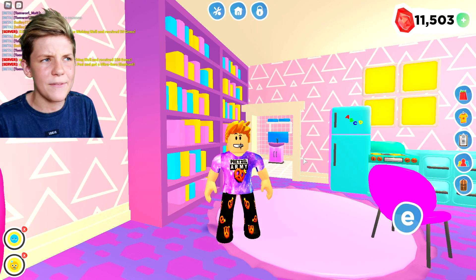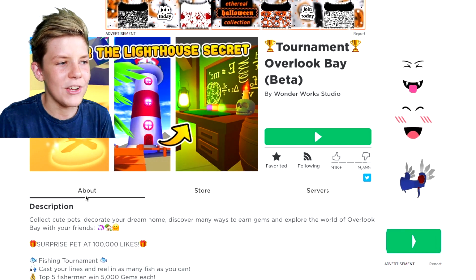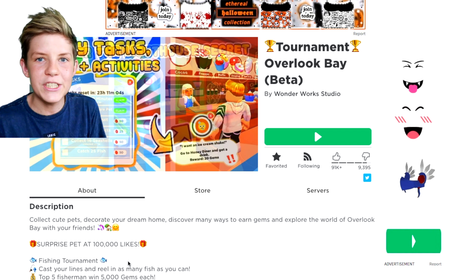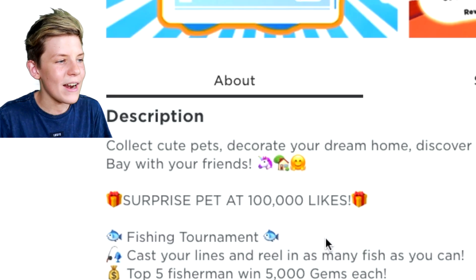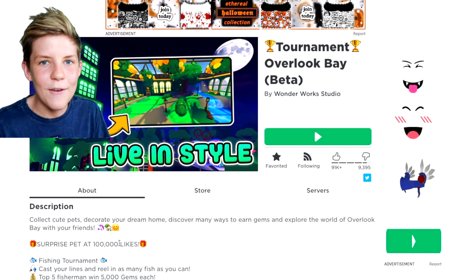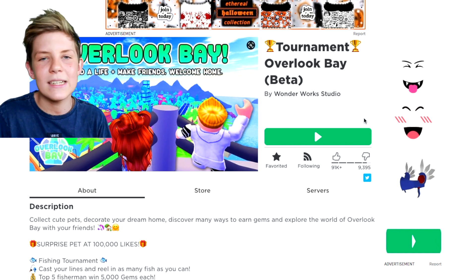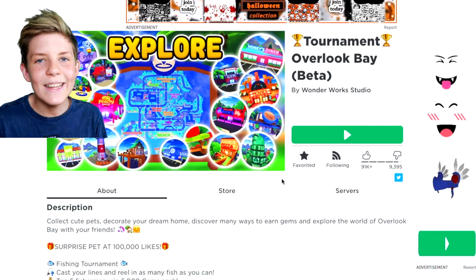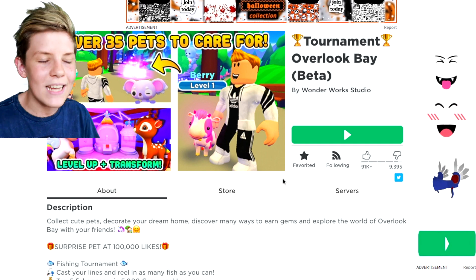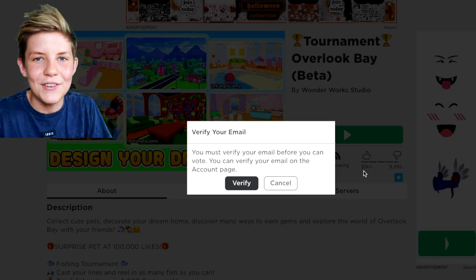For this next money hack, we actually need to leave the server and come back. Another quick money hack is to go on Overlook Bay and like the game, because when they reach certain like amounts, they go and give you free gems and free pet tickets. They say 'surprise' at 100,000 likes - at every milestone for likes, they give out gems. So make sure you go like the game. They're really generous - they don't have to do that sort of stuff, but they do. The team of Overlook Bay are so nice, and just for hitting one button, they're giving us free gems.